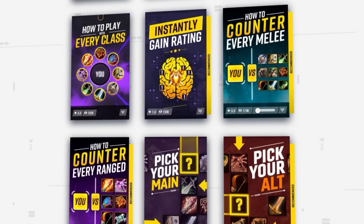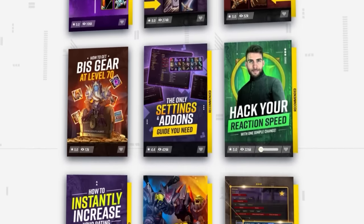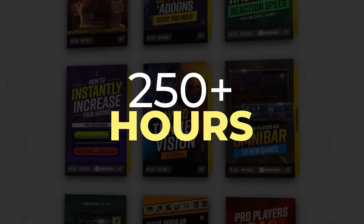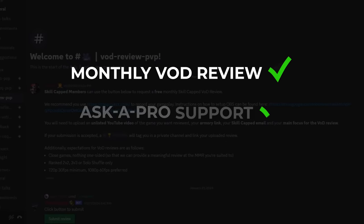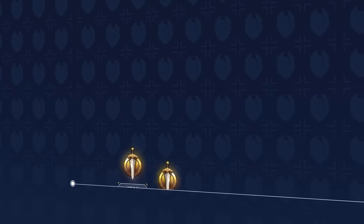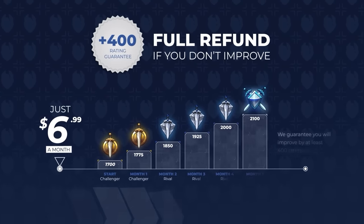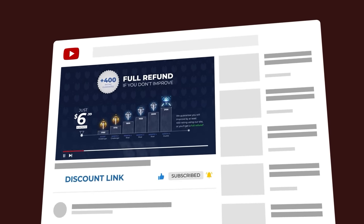SkillCapped.com is the best place to rank up in season 4. We've got everything you need including over 250 hours worth of videos and some sweet Discord perks, including monthly VOD reviews, 1-on-1 support, and access to an amazing UI profile. Everything is backed up by a rating gain guarantee because we promise you will rank up. Get the rating you've always wanted by visiting the links below for an exclusive discount offer.